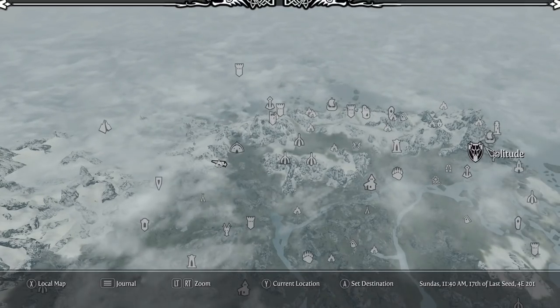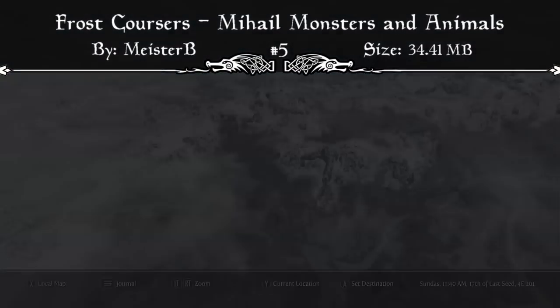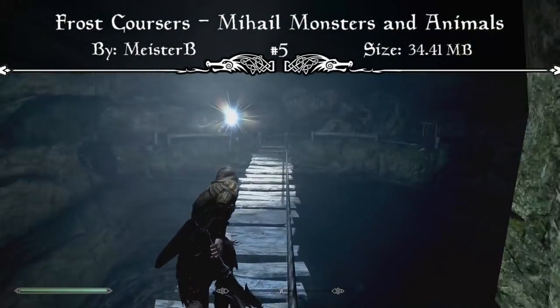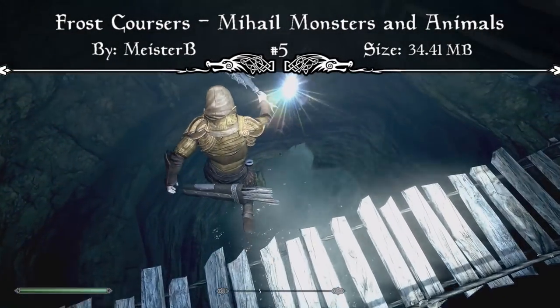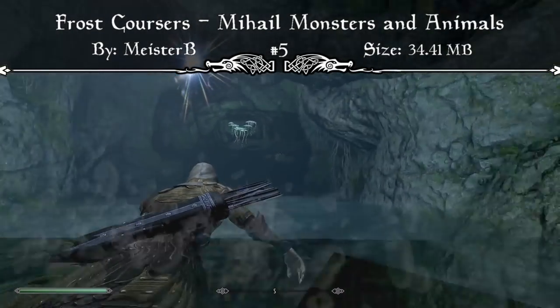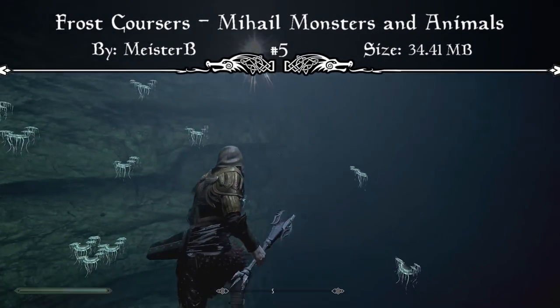Starting off at our number 5 spot, we have the Frost Coursers Mihail Monsters and Animals mod. The mod page reads: now you can ride a legendary snow elf's frost mare. Made of its purest ice and adorned with the finest jewelry, this ice-carved steed is a construct animated by rudimentary reichling magic, mimicking the frost mares that will surely give your gameplay a unique tone of surreality.